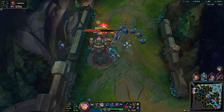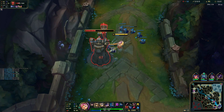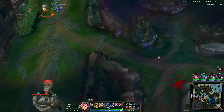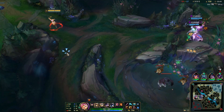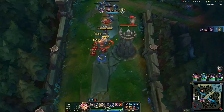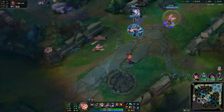In the mid game, you really want to go for the turret — take down the tier one turret as fast as possible to set up your late game for split pushing. You are always on the opposite side of the map from the dragon, so you can pressure the top lane when dragon is up.